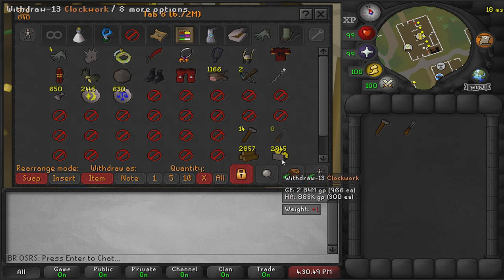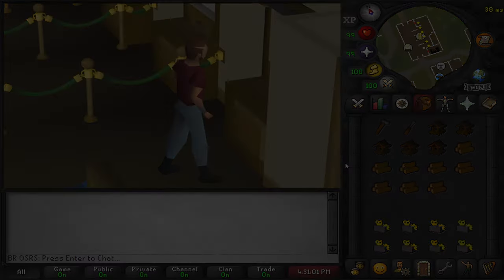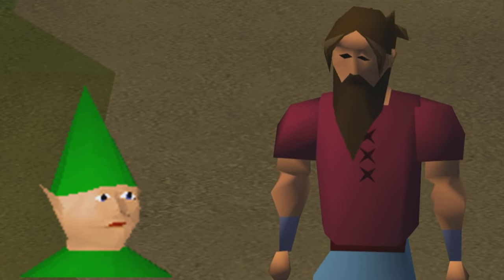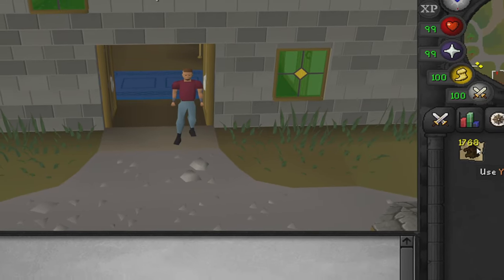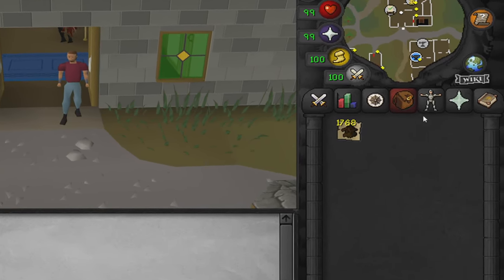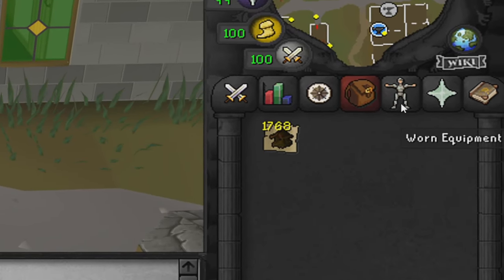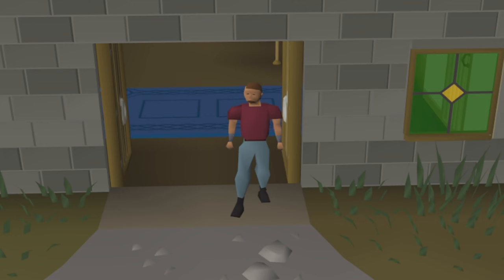Let's jump over to the final price check so we can see how many traps we've managed to make over this one hour and how much money we'll be giving away in today's video. Welcome to the final price check of making yew birdhouses. Here in my inventory are all the birdhouses made over this one hour — we managed to make 1,768 birdhouses.